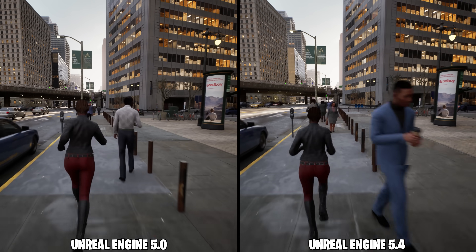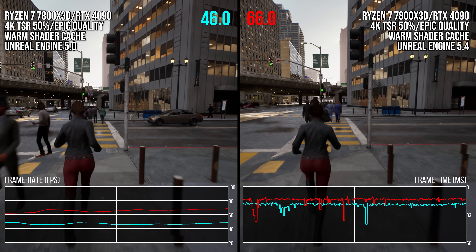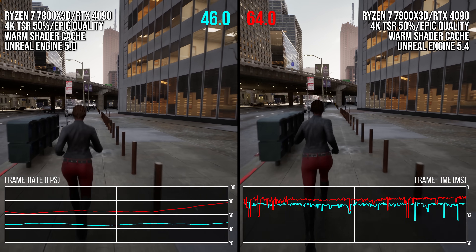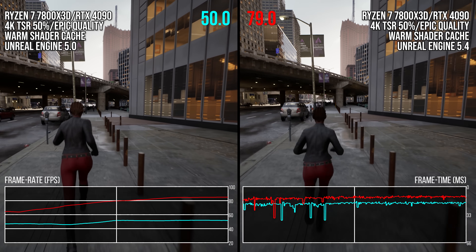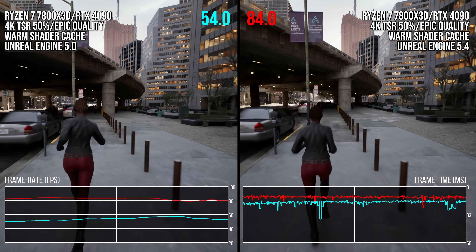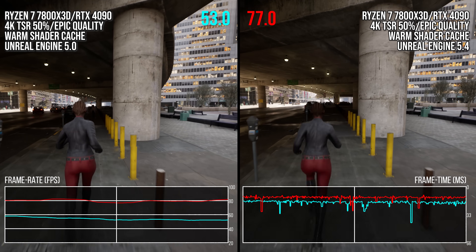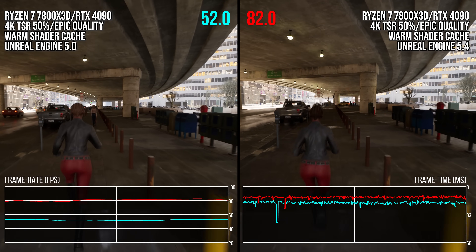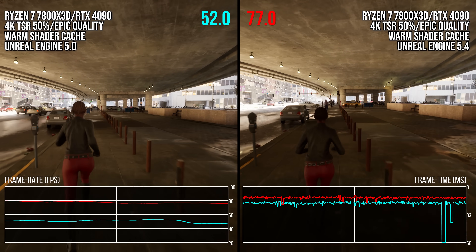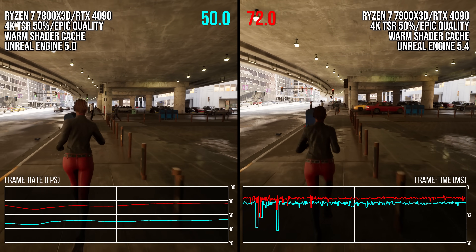So how much better does UE5.4 run than 5.0? Looking at a run through the city as a benchmark — 5.0 on the left and 5.4 on the right — we can see in a CPU-limited scenario that UE5.4 of the city sample has a 42% higher average frame rate, running on a Ryzen 7 7800X3D. In the debut version of the engine, one of the best CPUs on the market had no chance of a good 60 FPS, often stuck in the 50s. In 5.4, that same CPU is now driving FPS into the 80s while CPU-limited — a huge improvement, with the same content and settings now running a lot faster due to better multi-threading.